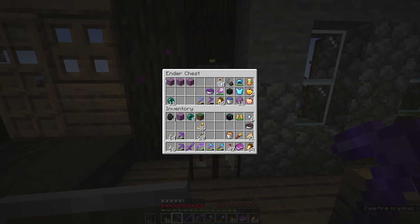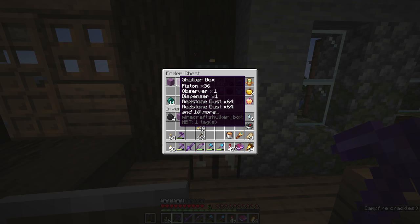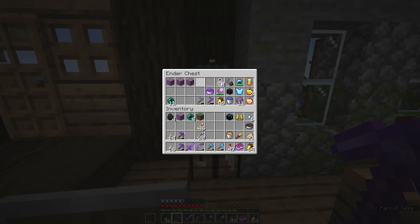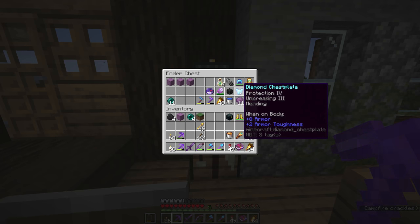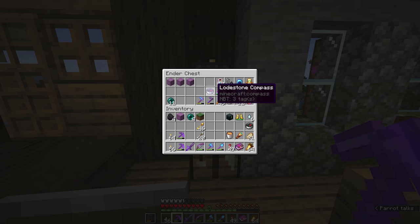Right now I'm starting to fill the ones in the ender chest with various bits and pieces, and I want the ender chest to be a more organized inventory of stuff I can pull out at will for whatever projects I want. We can have a box dedicated to redstone, and also one that's got backup tools and armor.